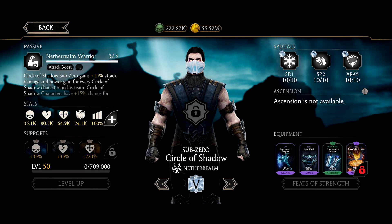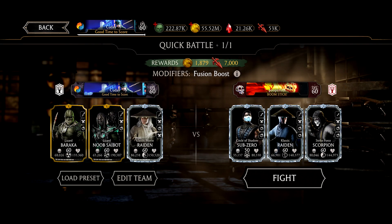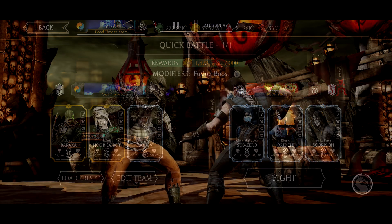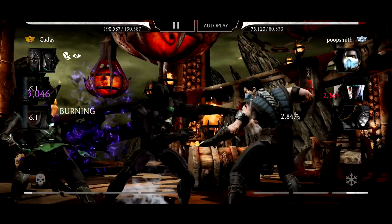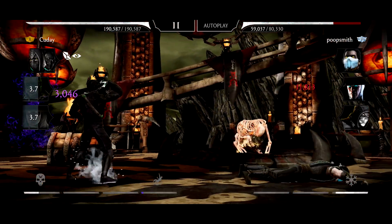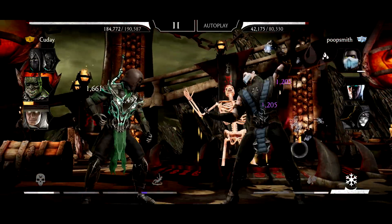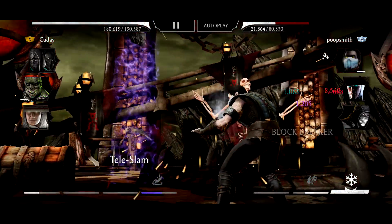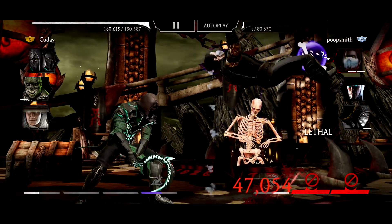MK11 Sub-Zero and MK11 Raiden now have some changes: MK11 Raiden has a new sound effect, and MK11 Sub-Zero has a new combo ender which is really cool — we might use it in this video. Next game we'll use MK11 Sub-Zero to show off that new combo ender. Let's use Noob Saibot against this next team. Oh, Team Frostbite — I forgot he was going to do that. We're already gaining the purple shadow energy.